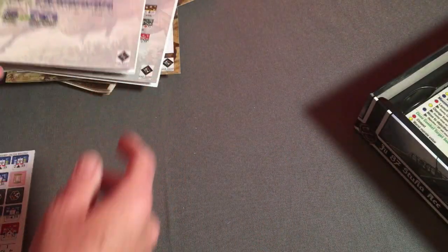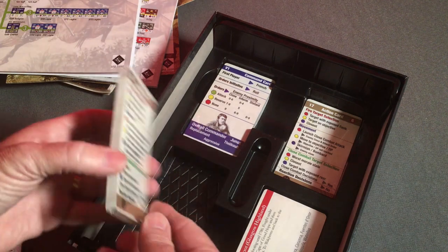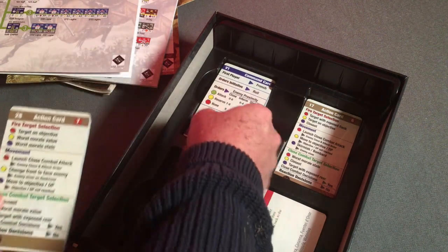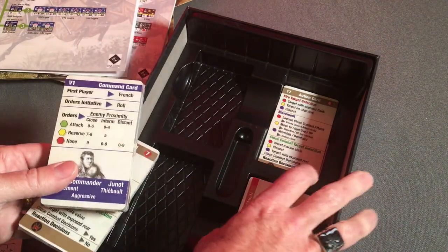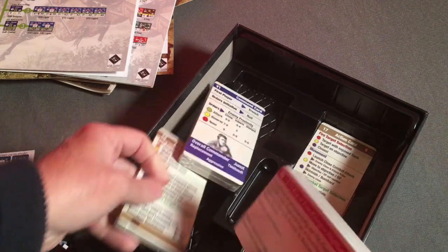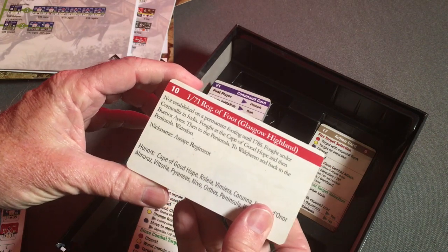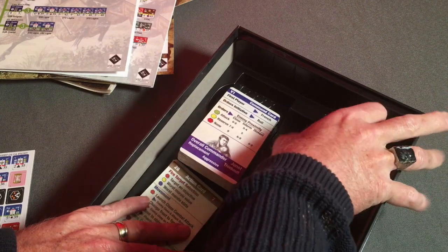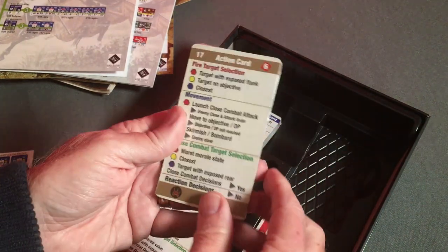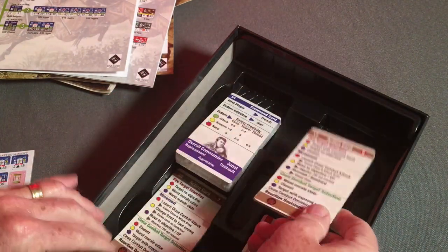A little deeper into the box we've got different cards: action cards, command cards, and then what must be cards that talk about the particular units themselves with a little bit of history. And then here we've got the solo assist cards. Let's unwrap these and see what they look like.